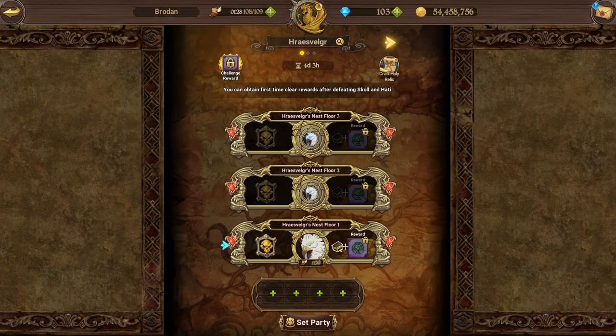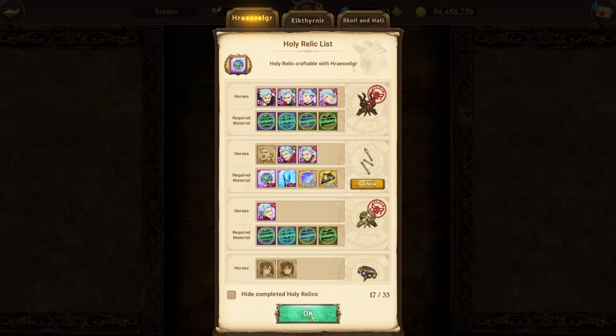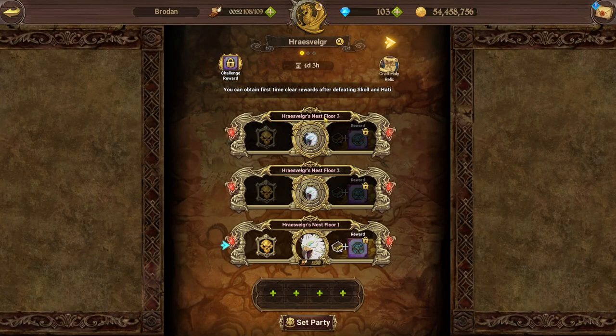Alright guys, welcome back and it is time to strap in. As you saw from the title, this is going to be the absolute pinnacle of Bird Helvisker's guides for you guys. I'm going to cover everything from artifact card sets to teams that you want to use, different gimmicks on each floor and phase, recommendations, the whole lot. I can pretty much clear the Bird and Helvisker with ease across multiple different teams. I haven't collected all Holy Relics yet, but I'm up to 17. This is beneficial and helpful for new and returning players or people that just want to understand the boss a little bit better.